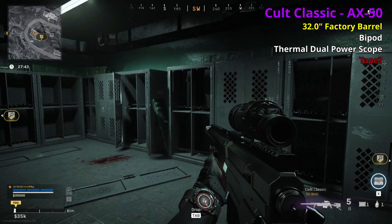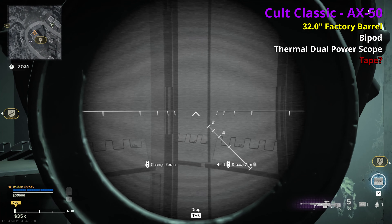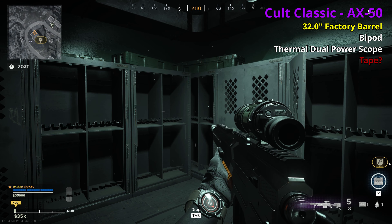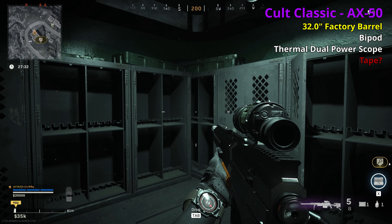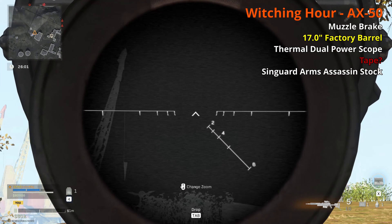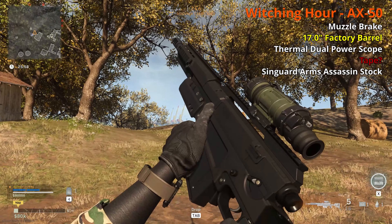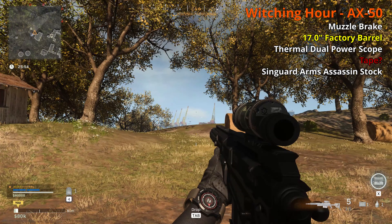Sniper rifles. The AX50 — called the Cult Classic — I'm not 100% on the barrel but I think it's a 32 inch factory barrel which helps range. It has a bipod, thermal dual power scope, and possibly some tape. The Witching Hour, the legendary, has a muzzle brake, shorter 17 inch barrel, same scope, tape, and a Singard Arms Assassin stock which helps ADS — but obviously the shorter barrel hurts range. The Witching Hour is kitted more for quick-scope mid-range, while the Cult Classic is more ranged out.